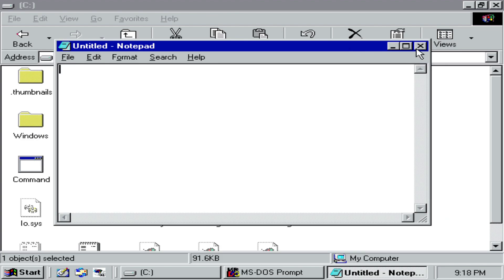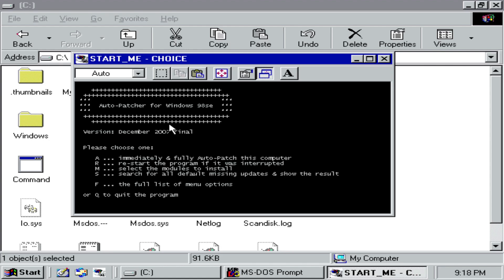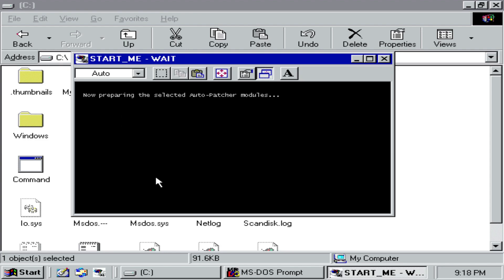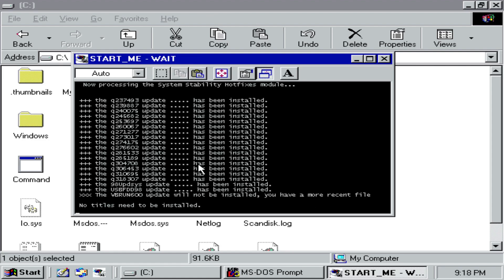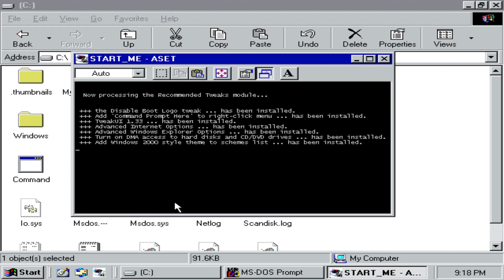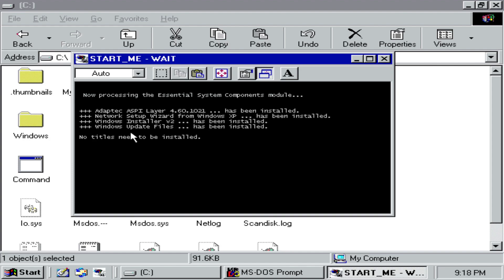You know what's great about Windows is that it always comes rooted — like if you need to do something into the system, Windows 98 is like oh yeah, no problem man, go right ahead. I like that. Windows ver. Notepad. Welcome — auto-patcher for Windows 98 Second Edition. Let's do it. No titles need to be installed. Okay.